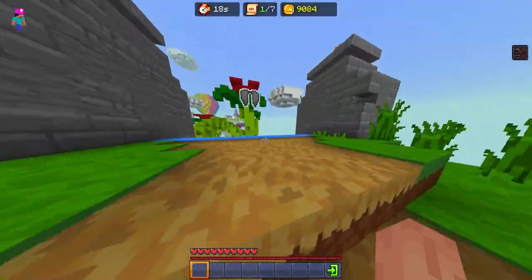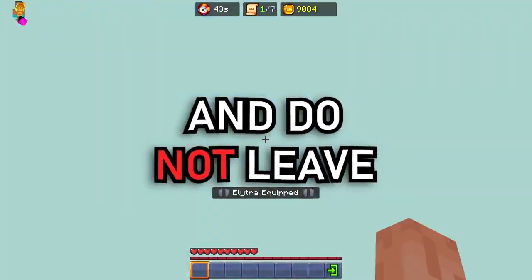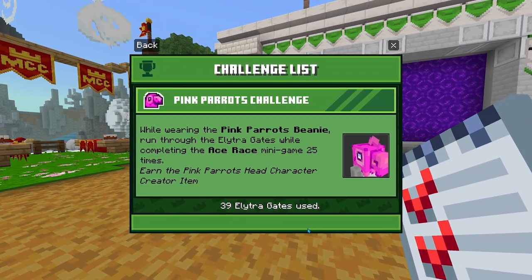For the Pink Parrot challenge, go to the first daylight gate and fall into the void. Repeat this process 25 times and then continue the course as normal. After completing the course you should be done.